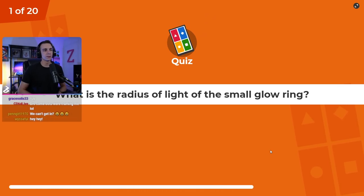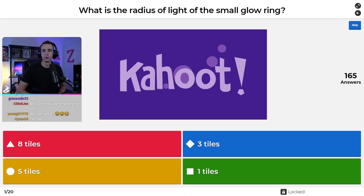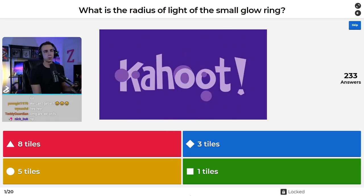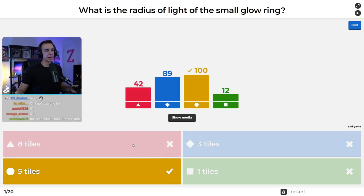What is the radius of light of the small glow ring? Is it eight tiles, three tiles, five tiles, or one tile? I don't think this information is in the game — I think this info is only available on the wiki. It is indeed five tiles of radius for the small glow ring.